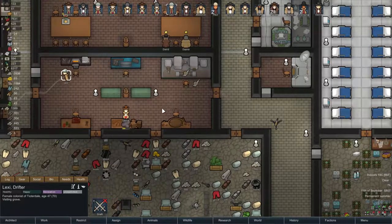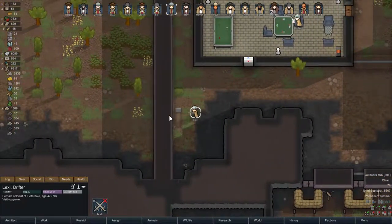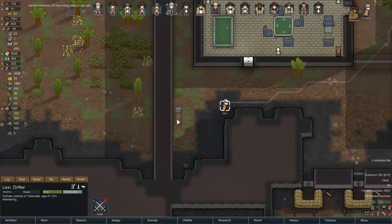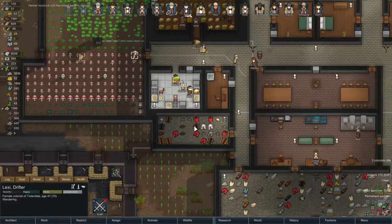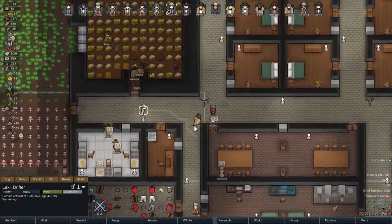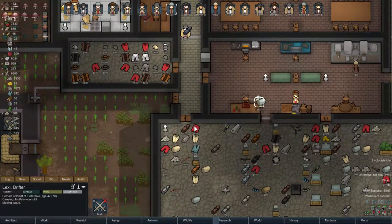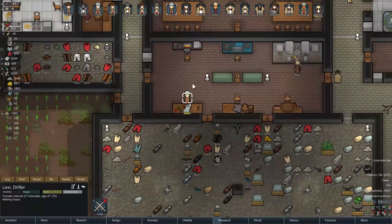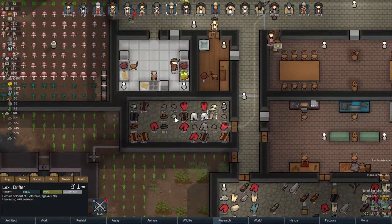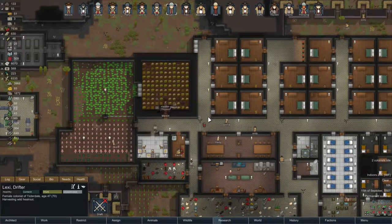Let's do a day in the life of Lexi - let's just follow her around. She's going to visit the grave of Romeo. Isn't that sweet - our poor Labrador retriever. I think a bear took him down at some point. He was with us quite a long time. Yeah, sad to see him go. That was nice that Lexi visited. Now she's going to make a toque out of muffalo wool. Excellent quality - good.